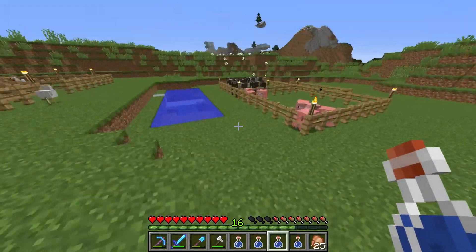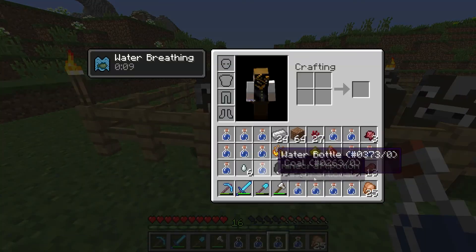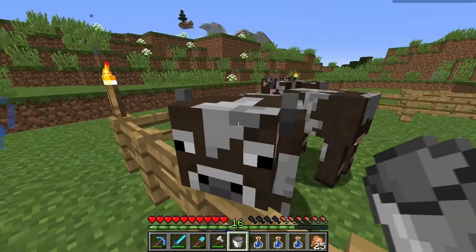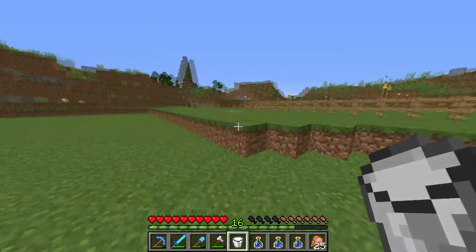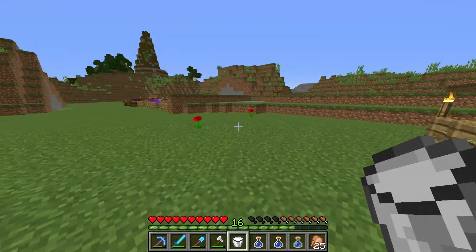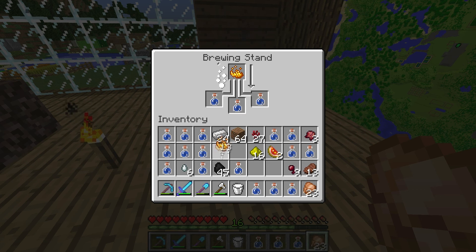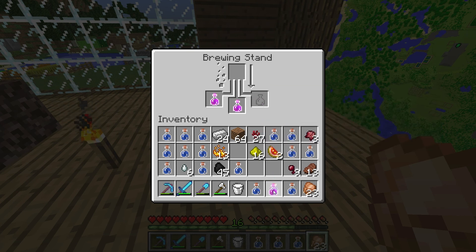Drinking potions all day can get a little tiresome. So we're going to come over to our cows and grab a bucket of milk by placing a bucket with them — and it fills up with milk. When you have an effect on you, you just drink the milk and it will instantly go away, whether it's good or bad. Awkward potion — now for blaze powder. We're going to wait for that to brew up, and that gives us a potion of strength that more than doubles our attack damage with each swing.